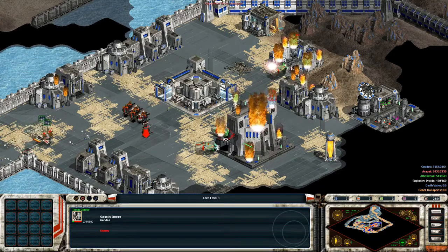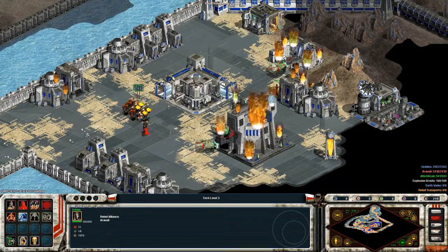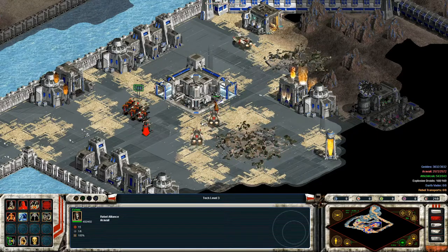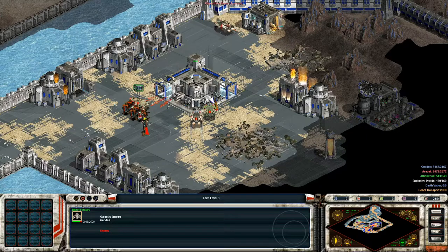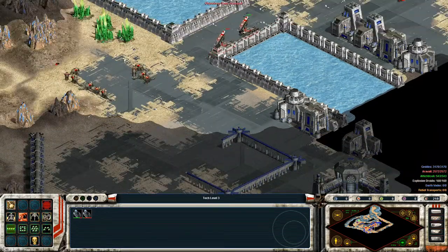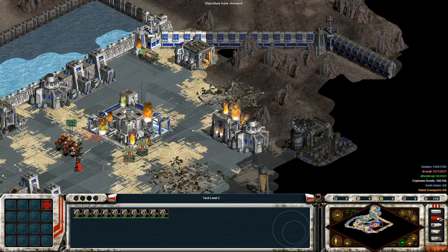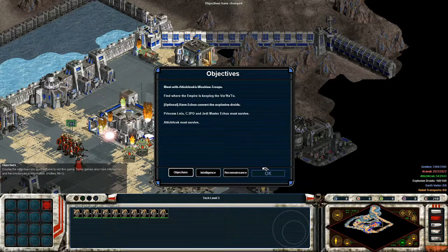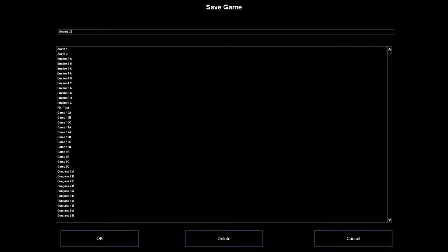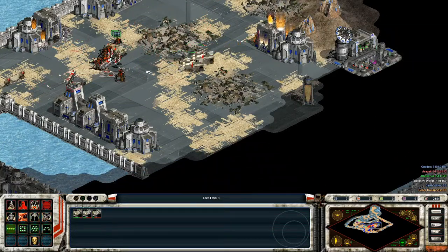Now we're doing some damage. This pummel has seen better days, but that's okay. We have to take out the mech factory so we don't get attacked from behind. Slowly but surely. Objectives have changed — oh, just the optional thing, cool. Let's do a quick save since this is going pretty well. This is mission number three. We did lose some troops off the bat, but overall it's not been too bad.